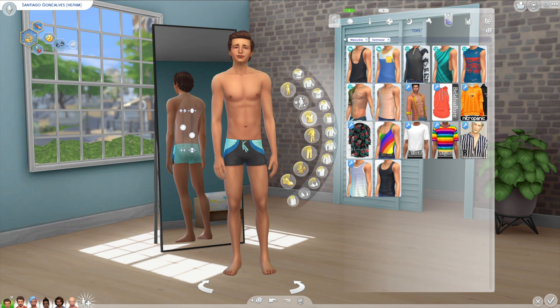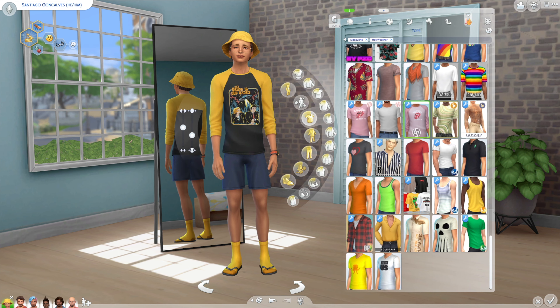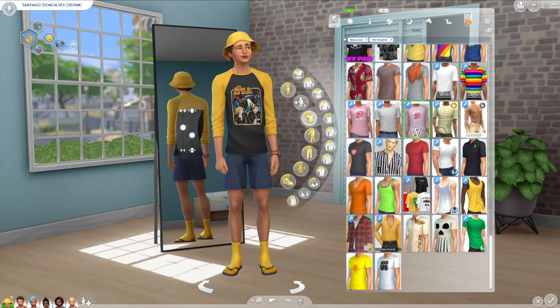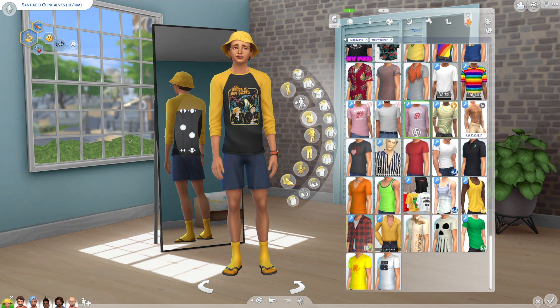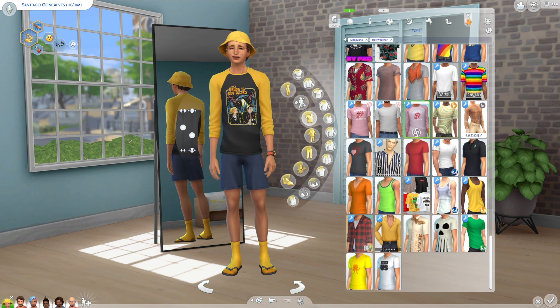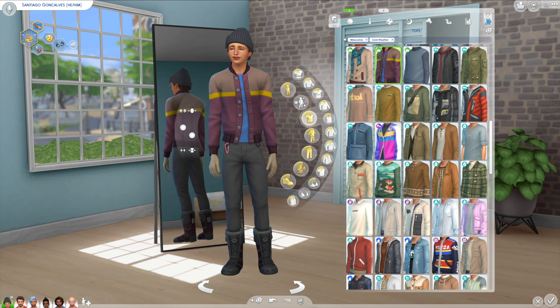Swimwear - pretty simple. He wanted to keep this one simple - just trunks, you can't go wrong with trunks. His hot outfit - he's definitely embracing his inner geek with this shirt and the hat. He's like, I'm not getting sunburned, and that's all there is to it. While he is trying to dress a little bit cooler, he's not about to get a sunburn - and to be honest, that's sensible. And finally we have his cold outfit, which he rocks so well.